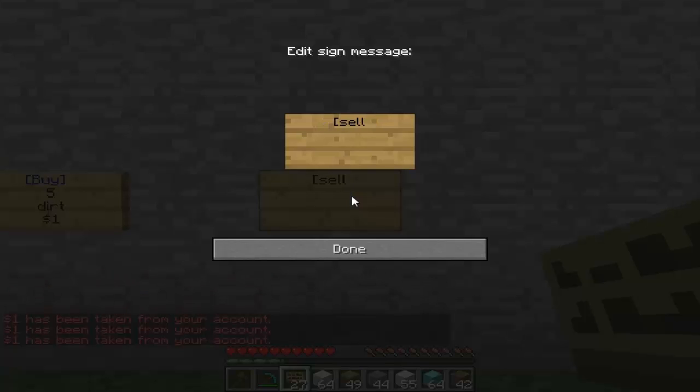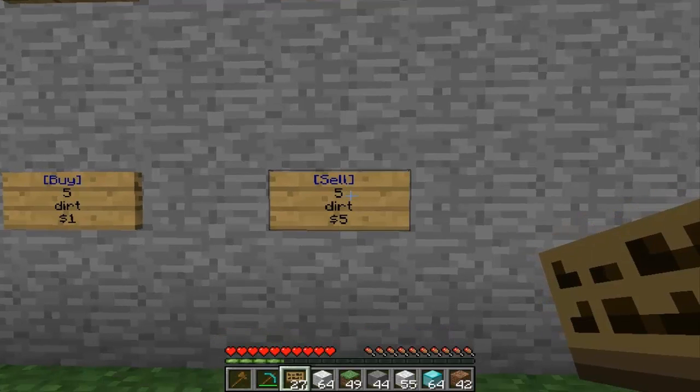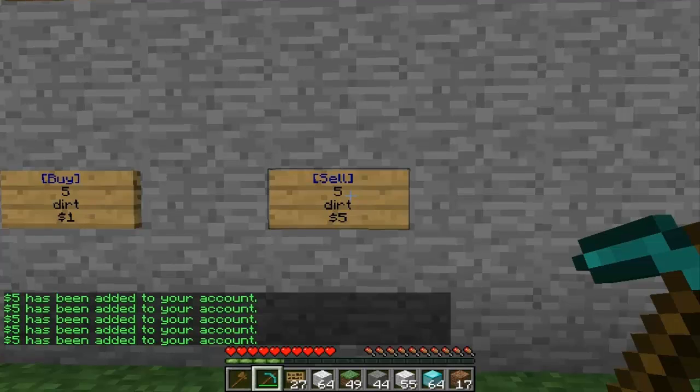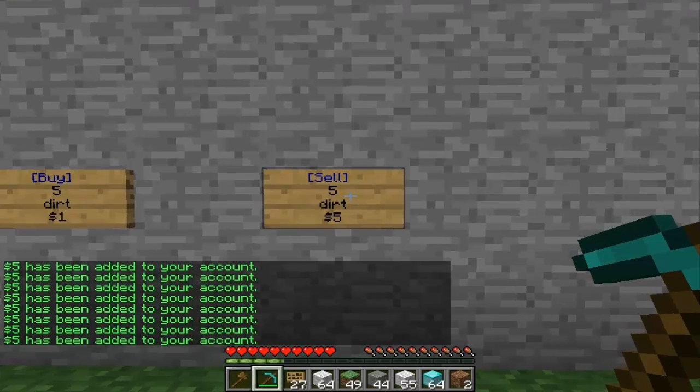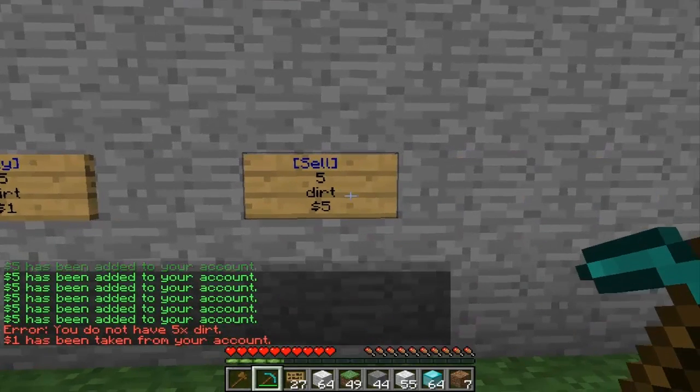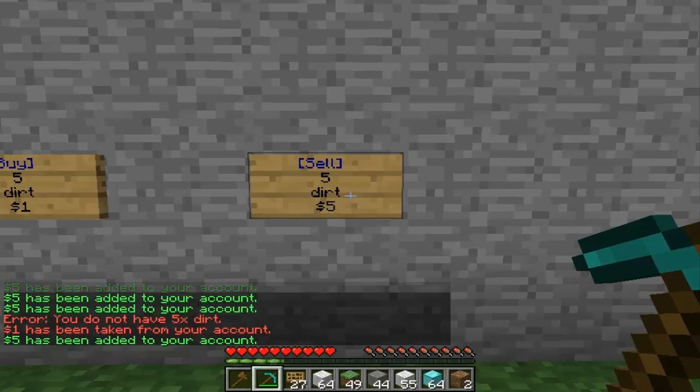Now the Sell sign. Again there's the amount — how many you're going to sell. I'll do dirt again, and this time it's going to sell for five dollars. When you right-click the sign, the dirt will go and that amount gets added to your account.